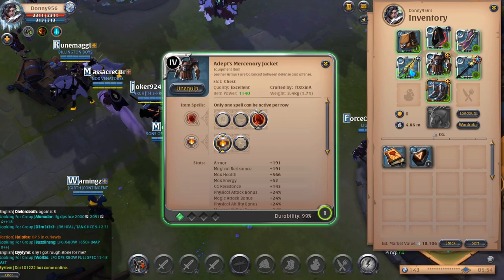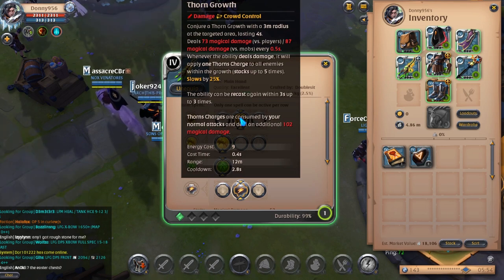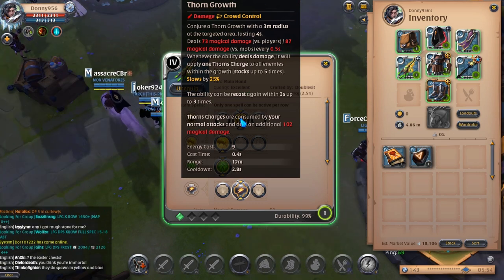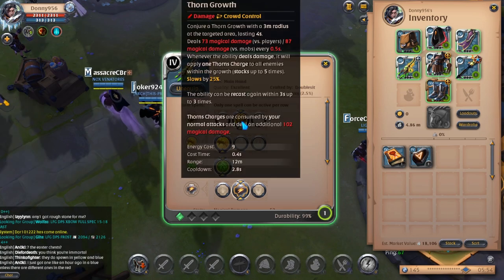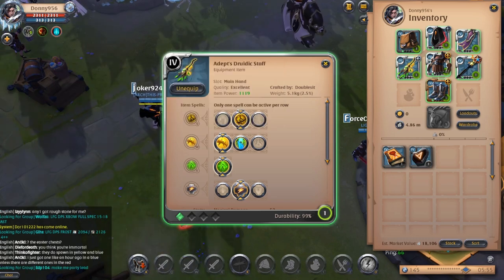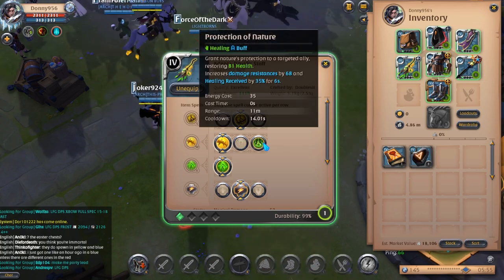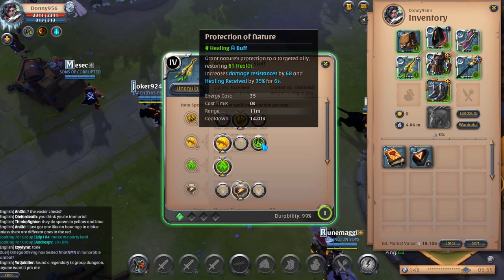On your Druidic Staff, you will go with Thorns. This will drop Thorns on the ground causing damage and inflicting Thorn Charges that stack up to 5 times. Every normal attack will pop a Thorn Charge and do increased damage. You can drop Thorns 3 times, so make sure to spread them out on your mobs — this will be a large part of your damage output. For your W, you can go with Brambles, which is great for damage and interrupting casts. However, if you're facing empowered mobs or bosses, you can go with Protection of Nature, which provides defense and increases the healing you receive by 35% — great to pair with your Bloodlust for empowered healing from your normal attacks.